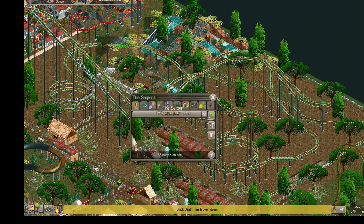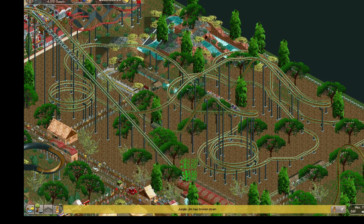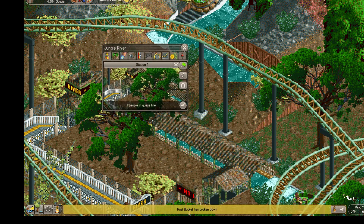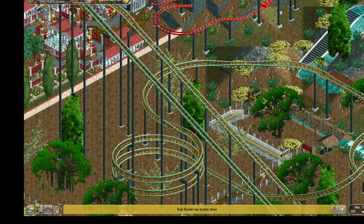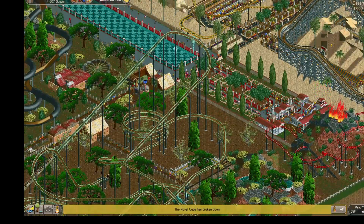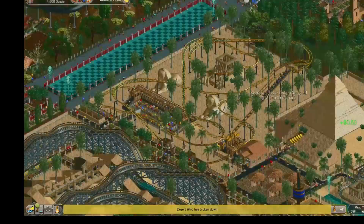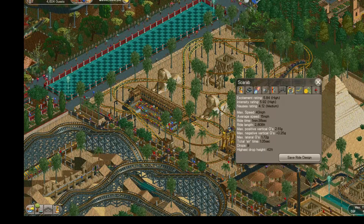This leads to the next coaster — a pretty big one I spent a lot on — the Serpent. It's got a really high rating. One story I told about this one is that when I first built it, it had a crash during testing — nobody died — but I had to rework a little bit of the track to fix it, and it turned out okay. There's also my Jungle River, a ride I added into that corner because it was kind of empty. I spent probably a good hour theming that area — it's not very long but it's pretty cool.